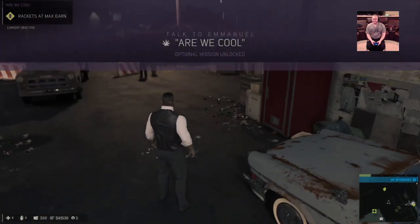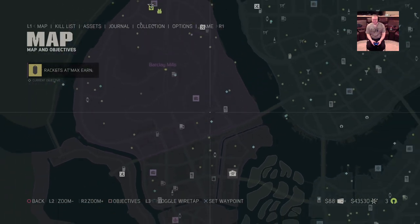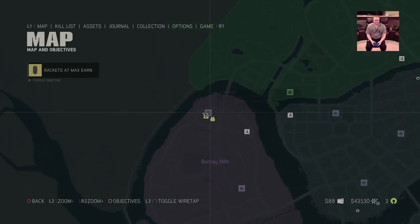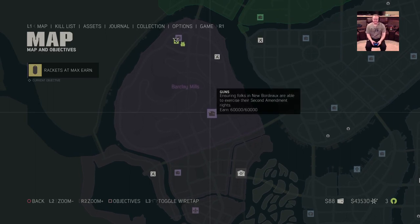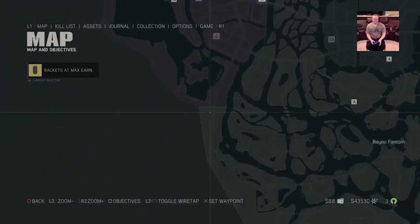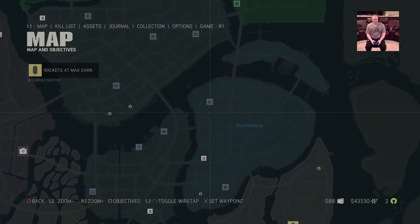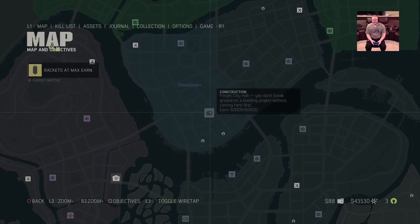The rackets — you want to get those at max earn as high as you can, and then when you pick up your kickback that helps earn as much as possible. As you take over districts, your underbosses are going to have certain types of big money makers in that district. This one is guns and garbage — we apparently needed one more to get to the max earn of 60,000, and then your kickback ends up being the full amount. Most of these are at max earn — like I said this is pretty much the end of the game. I hit continue and I can choose my ending again.